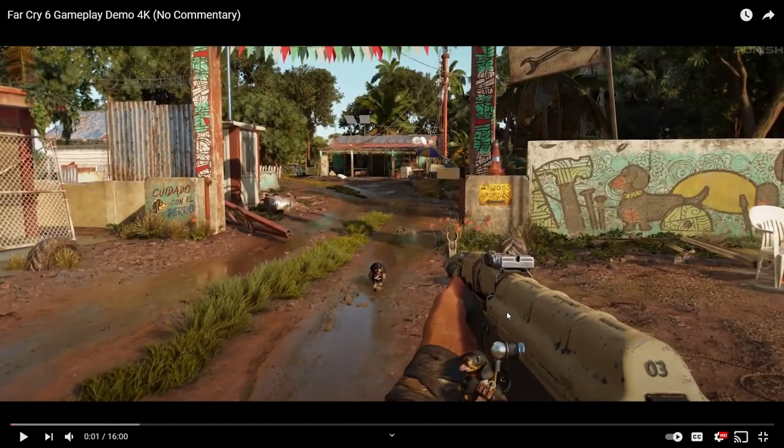Today we're looking at the released gameplay footage for Far Cry 6. It's a little weird — on Ubisoft's official page none of this stuff is there, just a gameplay trailer. This has been posted on IGN and GameSpot and some other sites, so we're going to be looking at this and I'm going to be offering my commentary. Far Cry is one of my favorite series — it's my sort of guilty pleasure series, not in that I think they're bad games, but in that I will typically just buy them at launch. So without further ado, let's take a look.